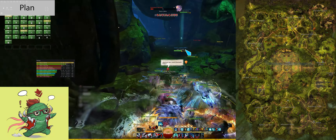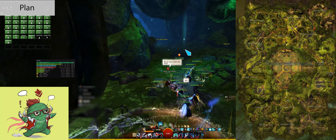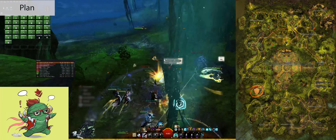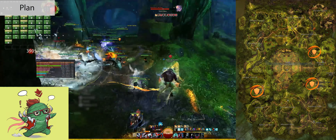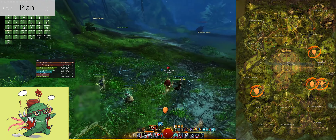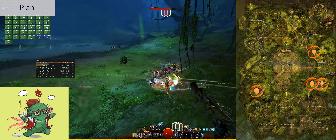The fourth priority of events are the independent events called the Priory Escorts and the Treasure Mushroom. The Priory Escorts spawn one at the Southwest Quadrant, and then there are two at the East — one Northeast and one Southeast of the East Watch Pylon. The Treasure Mushroom is located in the Southeastern Quadrant of the map, right next to the southernmost East Watch Pylon.